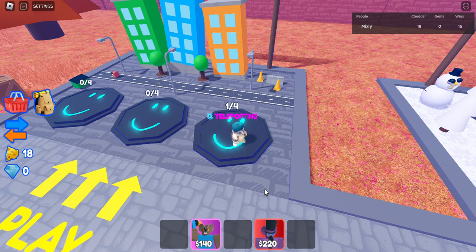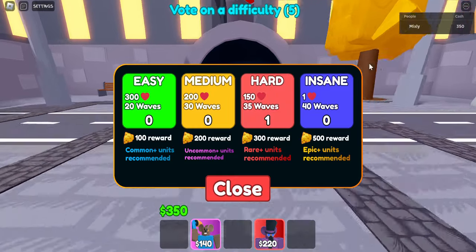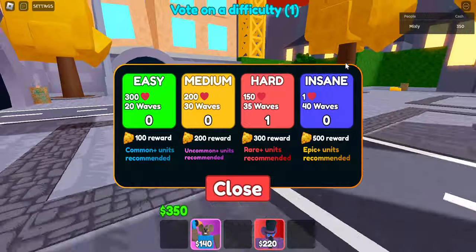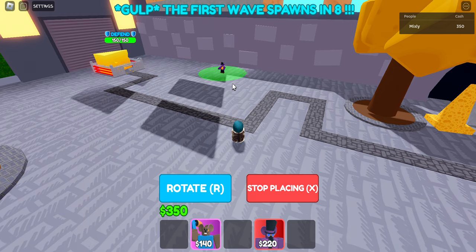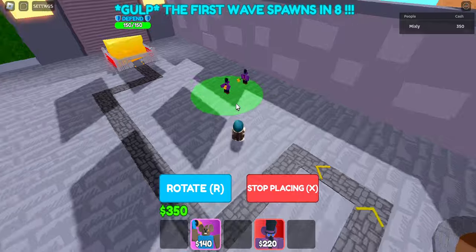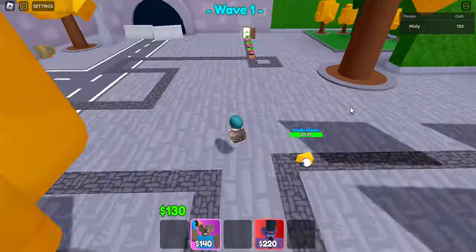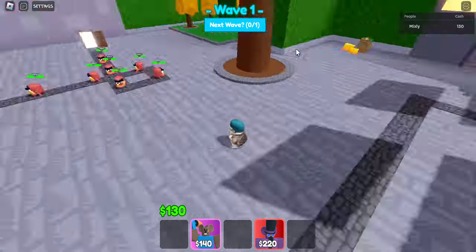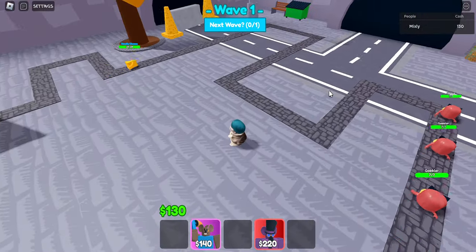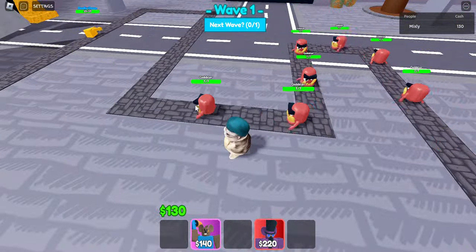I've actually done this strategy two times already just to double-check, and it does work every single time. Here we're just gonna get the Summoner down immediately. The moment you load in and choose the mode, you immediately want to get your Summoner placed as fast as possible because it actually starts coming out even before the game starts. This should be able to shred through most of these guys.